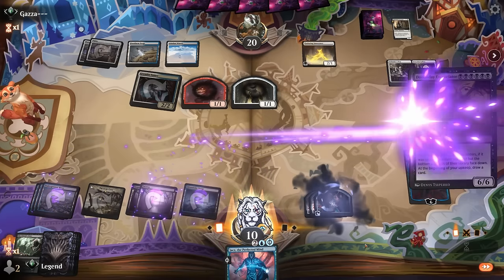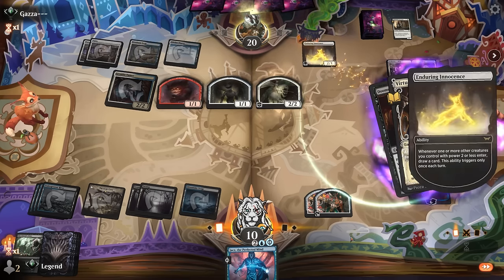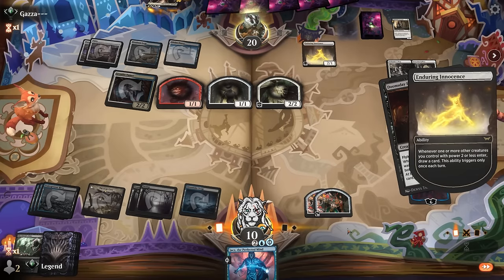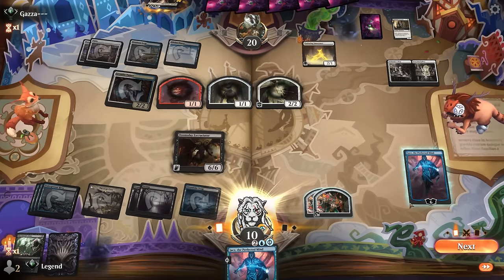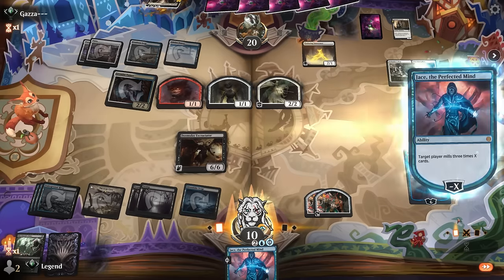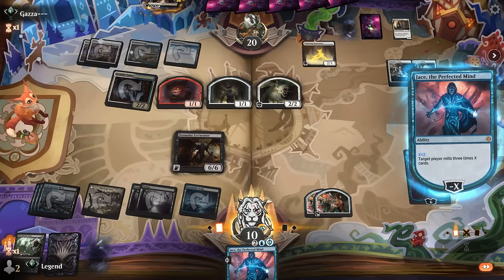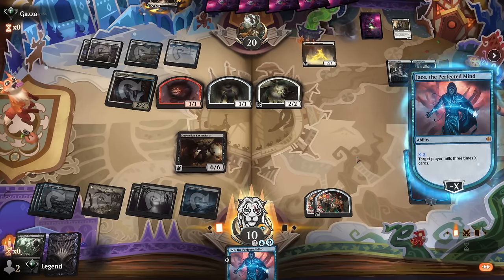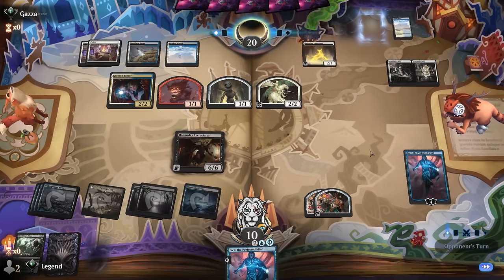Let's see if they have a counterspell — a Virtue. That's not it. Six cards left, and Jace will do the honors. There we have it — awesome, on to the next one.